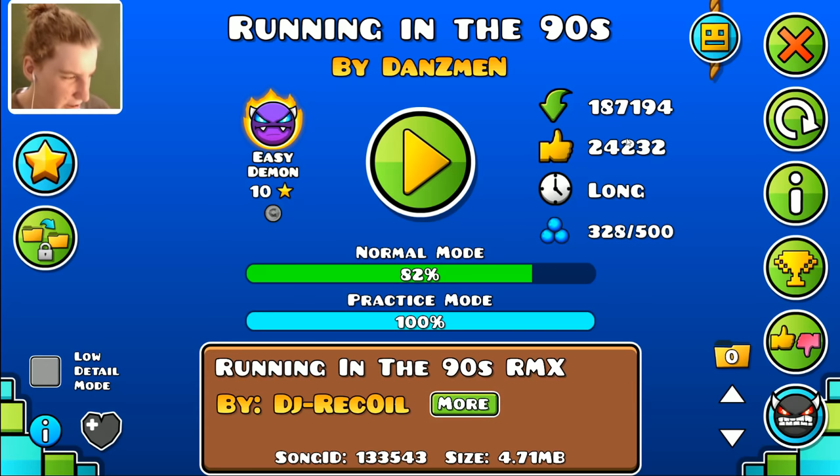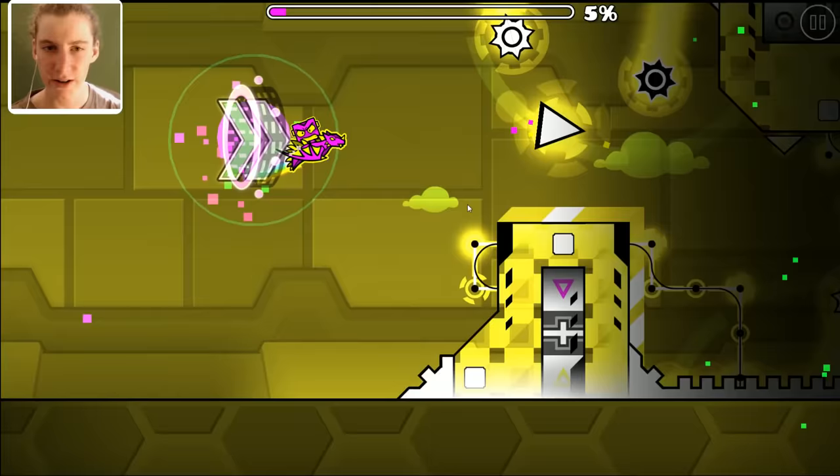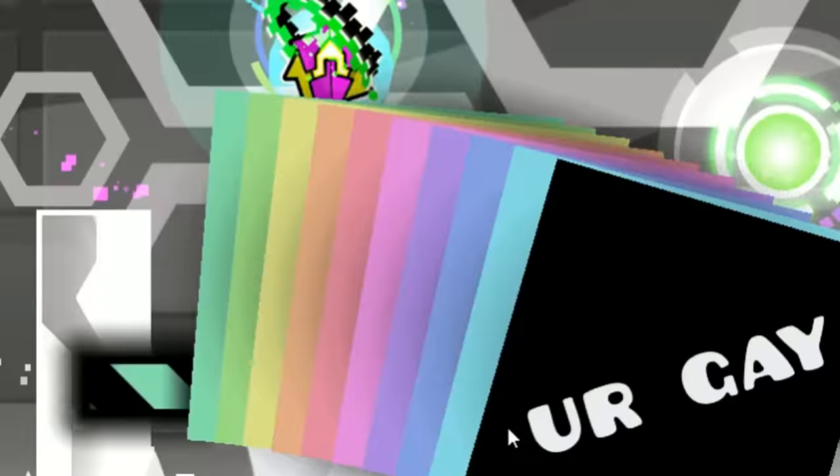My green screen kind of messed up — it's just a green blanket and it took ages to set up. I'm going to try and set it up better for the next video. For now I'm going to turn it off for this last bit so it doesn't mess up anymore, but by next video I'll have it all sorted out hopefully. So just a green background for now — why don't we actually try and beat it?